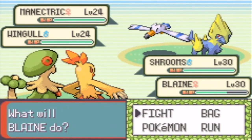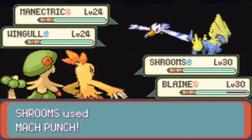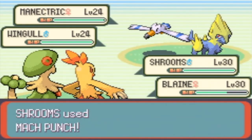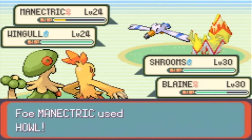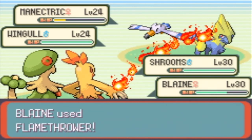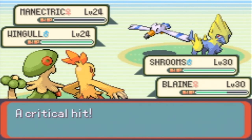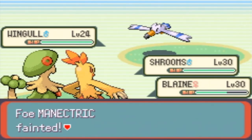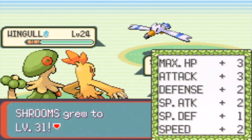I'm going to use Mach Punch on the Magnetric, and I'm going to use Flamethrower on the Magnetric — I want to take care of that Magnetric, take it out to dinner and make it pay the bill. It used some attack, but it's fainted now with a critical hit. Level 31 for Shroomish — that's nice.